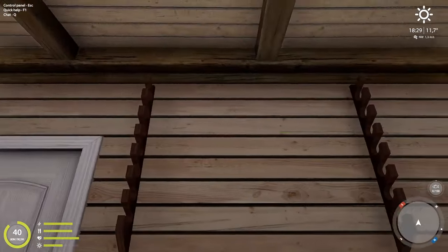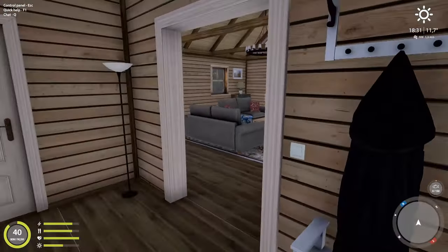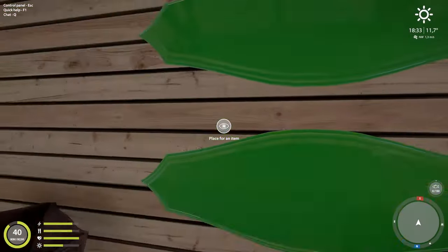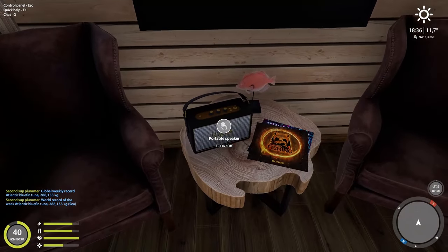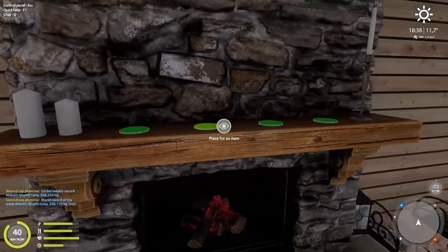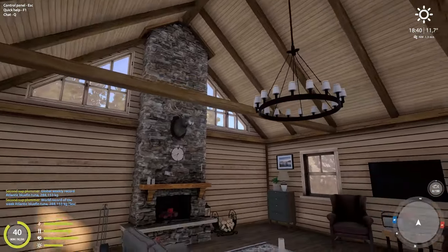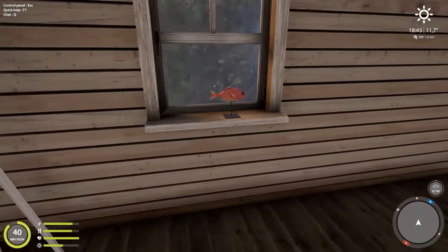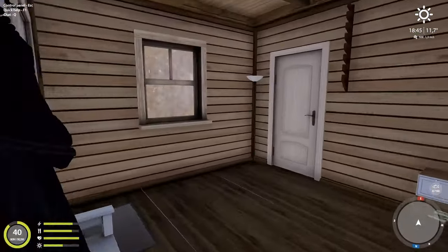Inside you can mount some of your rods, put up awards, hang reels, and mount trophy fish on the wall. There's a little speaker for music, a TV, a fireplace, and more spots for rewards. Decorate it, invite your friends over, and show off all your cool stuff.